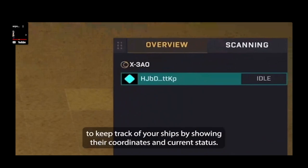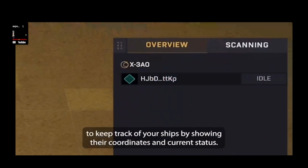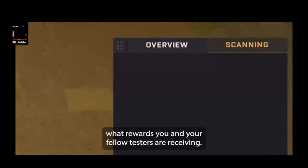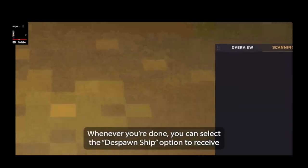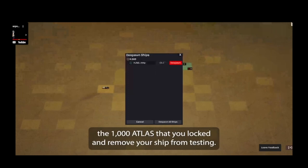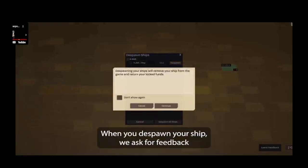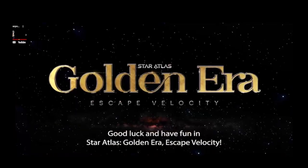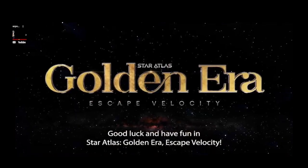The Overview tab allows you to keep track of your ships by showing their coordinates and current status. The Scanning tab will show you what rewards you and your fellow testers are receiving. Whenever you're done, you can select the Despawn Ship option to receive the 1000 ATLAS that you locked and remove your ship from testing. When you despawn your ship, we ask for some feedback, so make sure to let us know what you thought. Good luck and have fun in Star Atlas Golden Era: Escape Velocity.